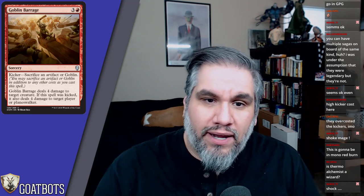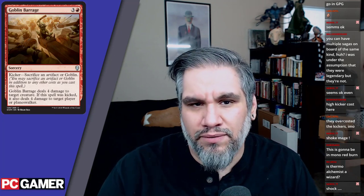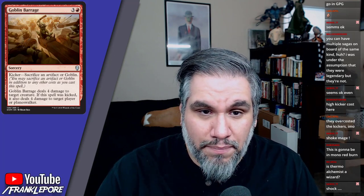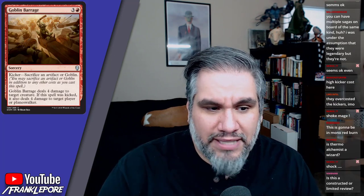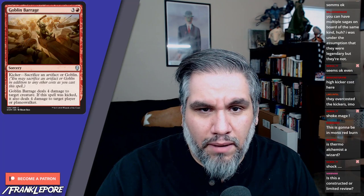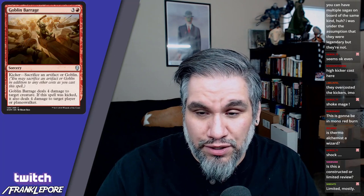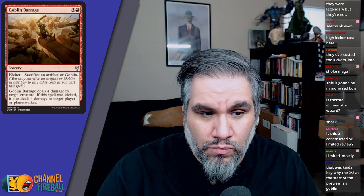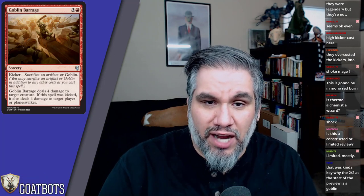Goblin Barrage — four mana, deals four damage to a creature. If the spell is kicked, it also deals four damage to a player or planeswalker. This card is scary — significantly more expensive than Goblin Grenade, but being able to kill a creature and deal four to their face or a planeswalker is pretty good. If there's a constructed goblins deck I could see a couple copies because it's versatile — sacrificing a one-one goblin to deal eight total damage to a creature and a player is fine. In limited you probably always play this even without a goblin.